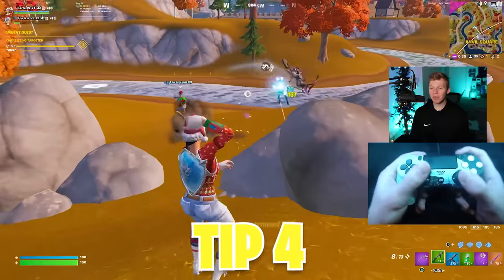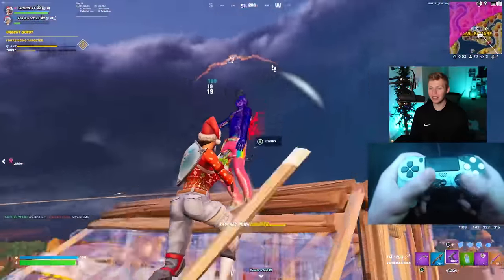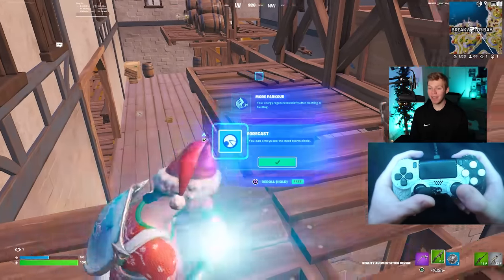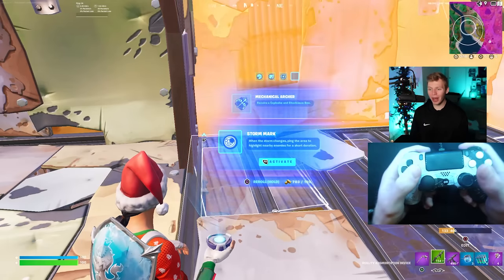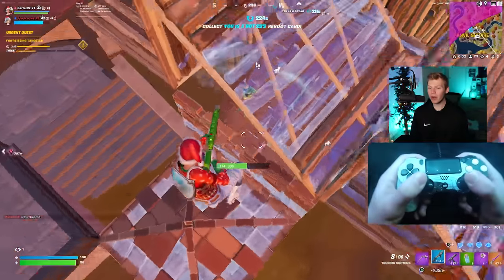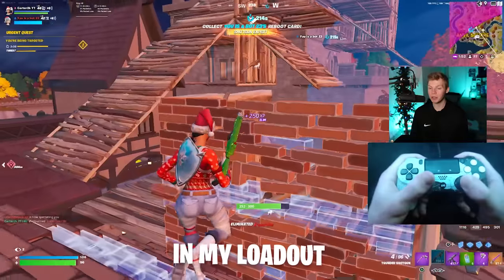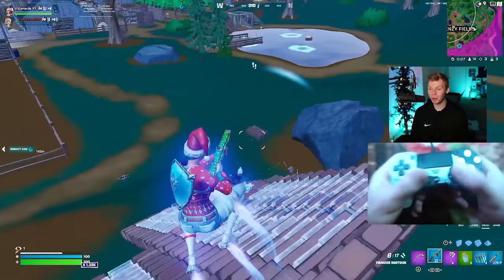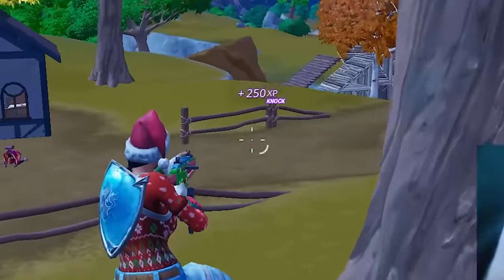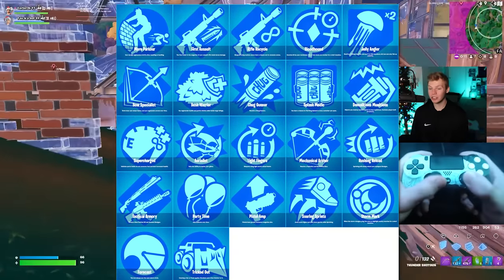Tip four is which augments controller players should use. You get four augment selections a game, each with two options to pick between. A few are obvious every time — glider redeploy, storm mark, and forecast are super overpowered. For the more common ones, I stay away from all the bow, rifle, and pistol augments since I never carry those weapons. I also hate soaring sprints because it's way too loud. Light Fingers, which reloads SMGs faster, is super good for controller players since we can spray a ton.